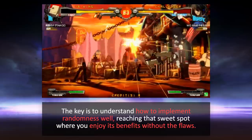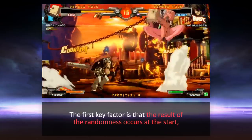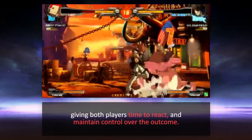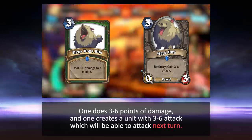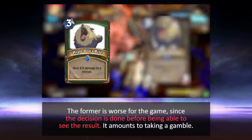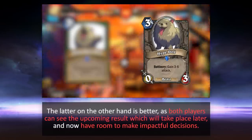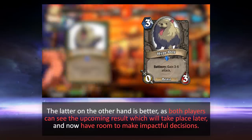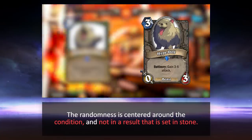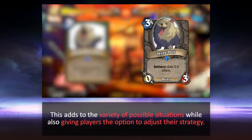The key is to understand how to implement randomness well, reaching that sweet spot where you enjoy its benefits without the flaws. Two key conditions need to take place. The first key factor is that the result of the randomness occurs at the start, giving both players time to react and maintain control over the outcome. Let's compare two theoretical cards: one does 3 to 6 points of damage, and one creates a unit with 3 to 6 attack which will be able to attack next turn. The former is worse for the game since the decision is done before being able to see the result — it amounts to taking a gamble. The latter, on the other hand, is better, as both players can see the upcoming result which will take place later and now have room to make impactful decisions. The randomness is centered around the condition, and not in a result that is set in stone. This adds to the variety of possible situations, while also giving players the option to adjust their strategy.